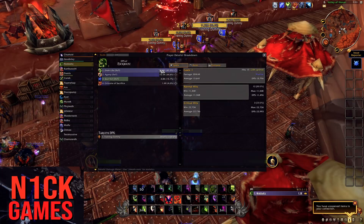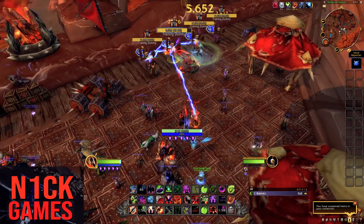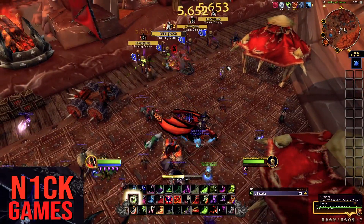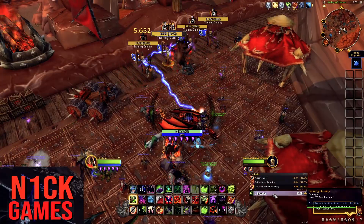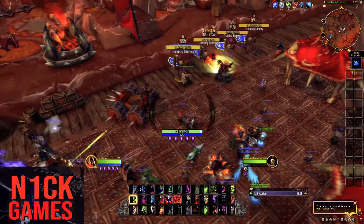But there's a trick where if you Drain Life instantly after using Soul Rot, you'll get an extra channel tick out of it. Let me show you what I'm talking about. Let's get Soul Rot back off cooldown. I already have our stacks, so that's good.